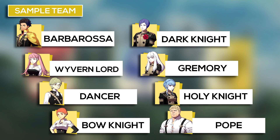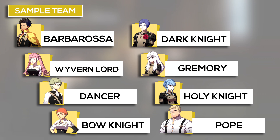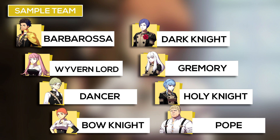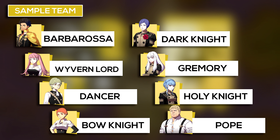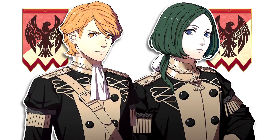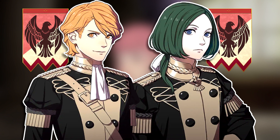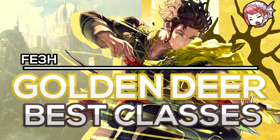With all this being said, here's a sample team for the Golden Deer House. Claude will end in Barbarossa, Hilda will end in Wyvern Lord, Ignatz will be your dancer, Leonie will end in Bow Knight, Lorenz will end in Dark Knight or Great Knight, Lysithia will end in Gremory, Marianne will end in Holy Knight, and Raphael — a Pope. With a sample team like this, you have a really aggressive team that can get from point A to B very quickly, but you could be lacking in the tank department, so consider picking up someone like Ferdinand if you're struggling with a frontline tank. Otherwise, picking up Linhardt could be another great pickup since you can get another Warp user on the team, freeing Lysithia to be in a more offensive role. I hope you got some great ideas from this video — just make Raphael a Pope — and consider checking out my class progression guides for other houses. Thanks for watching.